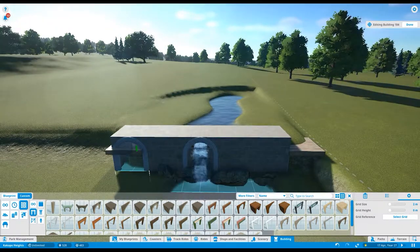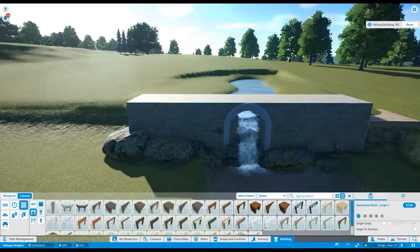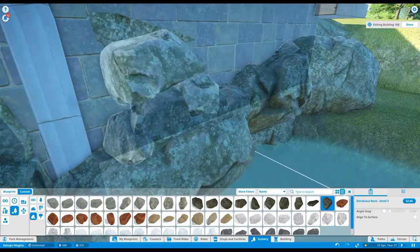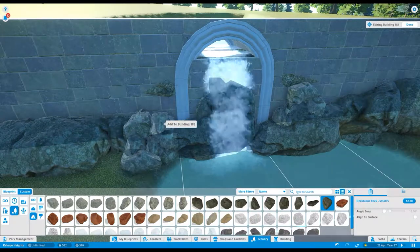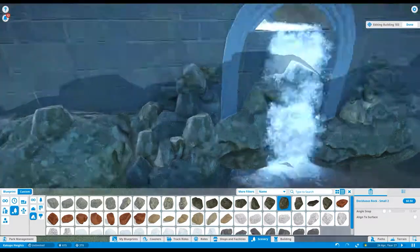I cleaned up the rocks and the terrain so it wasn't poking unnaturally through the weir structure. You have to be careful because occasionally you accidentally delete the waterway and then have to use undo to get it back, so it pays not to overshoot too far. Then I got to work on the upstream side of the weir.